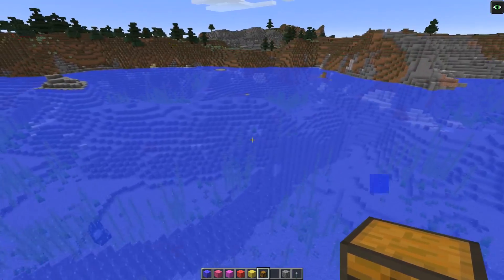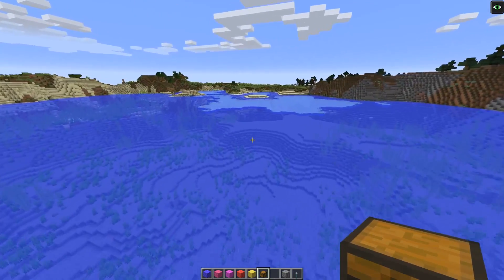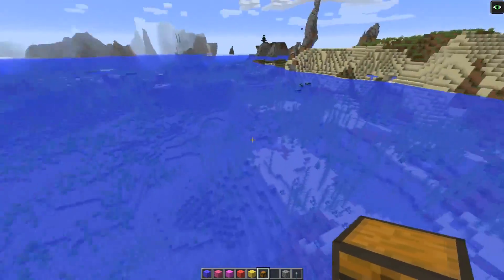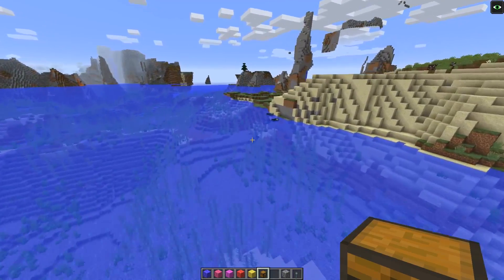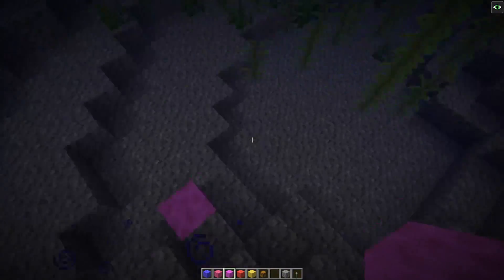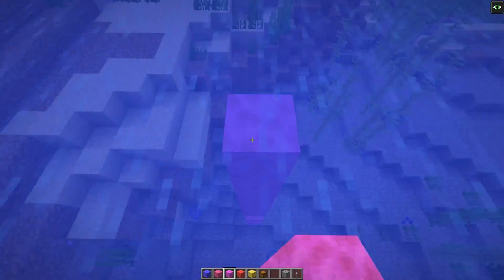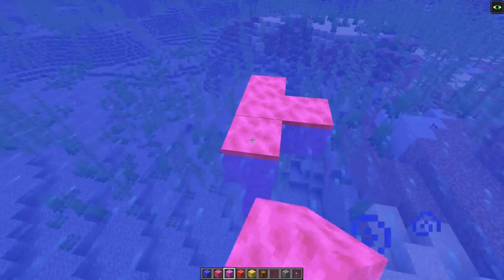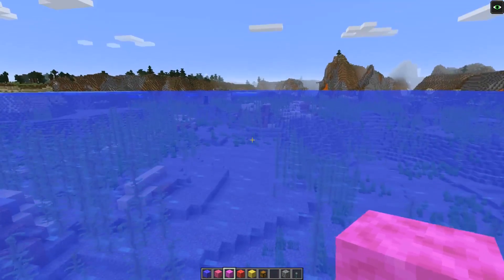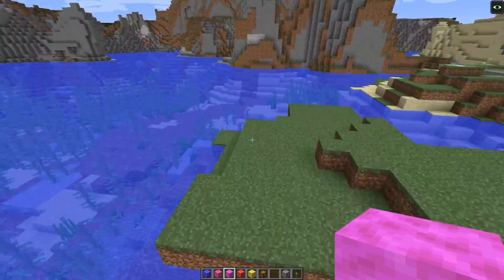The other stuff they included: they made phantoms no longer spawn in the End - I think that's temporary because they said they wanted that in the End, but maybe not right now. They made some more changes to ocean temperatures; there are two different types of underwater ruin, one for warm sandy hot biomes and one for cold biomes. They also very distinctly said that all of the coral blocks will 100% have a naturally generated use - it's just right now they don't, so there are six new blocks in this snapshot that can live and die but you can't find them naturally. Keep that in mind if you play these snapshots in survival, and I'd recommend waiting till the full update comes out.